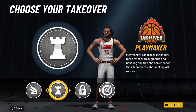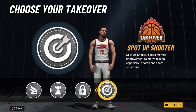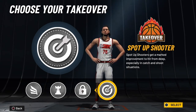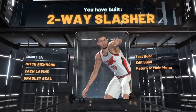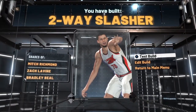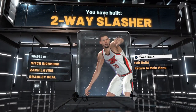As you can see here, you have sharp shooting takeover. Obviously you can go with any of these takeovers — I wouldn't be mad at you — but I went with sharp shooting takeover, because who wouldn't want a two-way slasher with sharp shooting takeover? In my opinion, that's one of the most broken things in the game. So you take the sharp takeover, put the build through, and you see here you have a two-way slasher. I hope you guys enjoyed the video. Drop a like, drop a sub. I appreciate you guys watching.